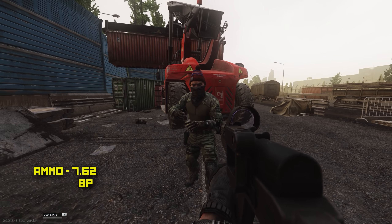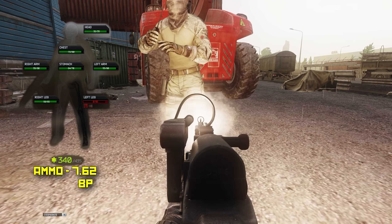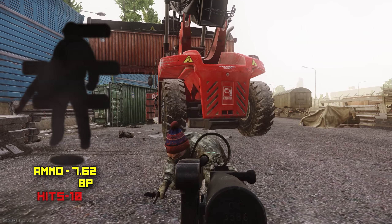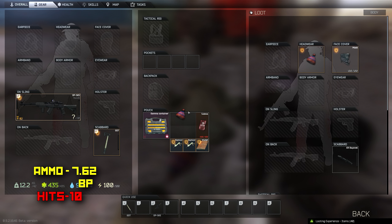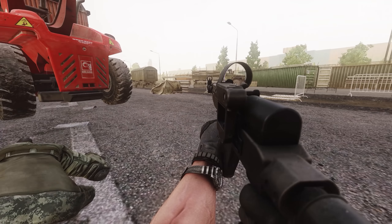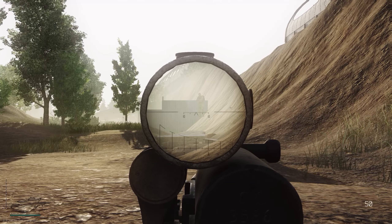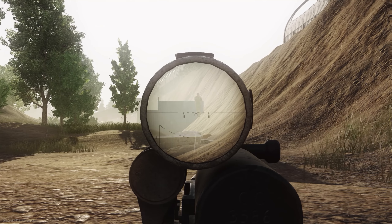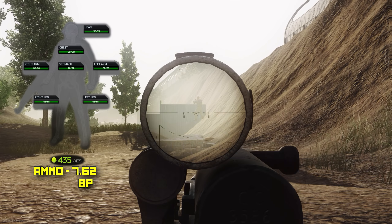I had to do all these tests pretty much twice because my recording messed up, and they were the same results every single time. For 762 BP, the only real difference other than hit count was that the first shot did not black out his leg — it left it with 15 points of health. It took 10 shots, which isn't that big of a difference going from seven shots to ten. Leg meta used to be crazy — at one point it was like two shots to the legs with HP, then five, now it's seven.